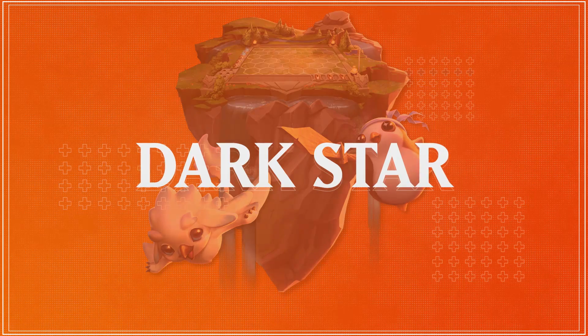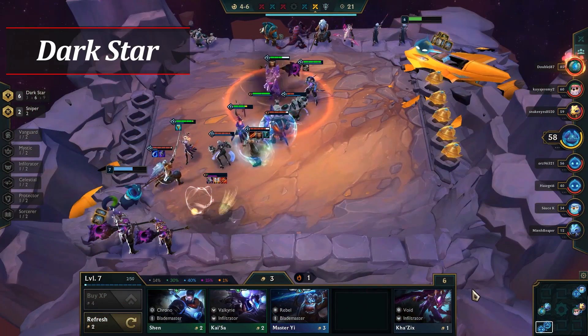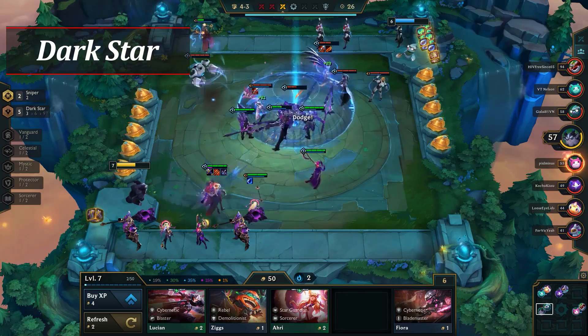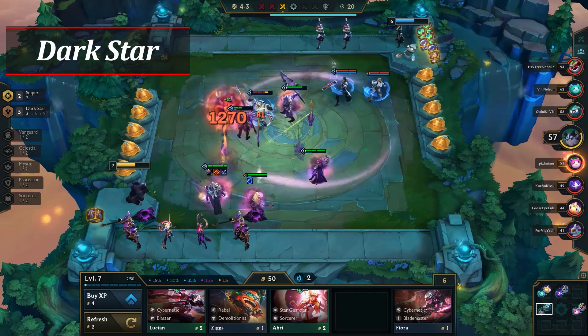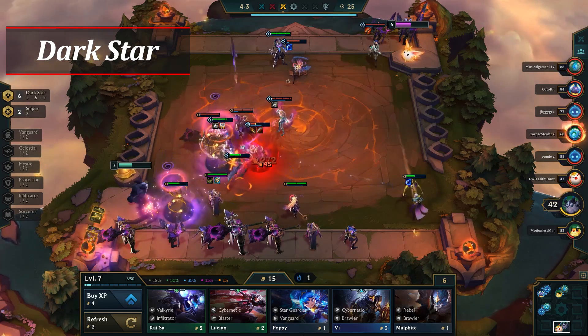Next up is our number 3 composition: Darkstar. Much like Mech Infiltrator, Darkstar is still doing well in the meta despite getting hit with the nerf bat several times in recent patches. It's much harder to play consistently, as there are certain milestones you need to obtain when playing this composition in order to stabilize and get top 4. That said, when you do get all the necessary pieces, your chances of winning go up dramatically.